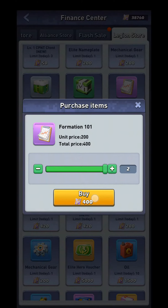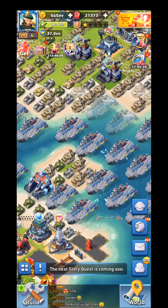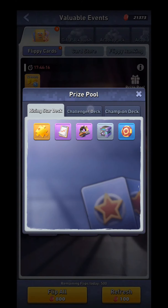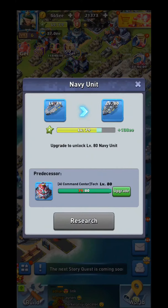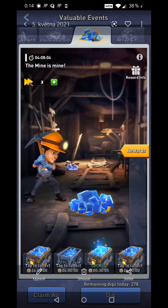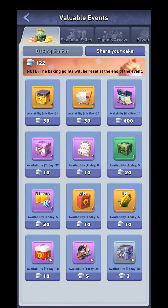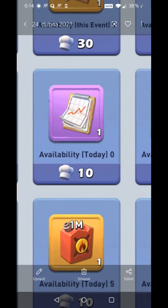Basically, you can buy two Formation 101s every day here, which are essentially free. Then you have them in many different events — for instance right now in the Flippy Cards event which is ending, they are in the first deck. They were also in the Blessing Clover event that ended a few days ago, where you could get ten of them. They were also in the Vayne Miner. The main source was actually the Baking Mastery, where you could get ten a day for pretty cheap — maybe even thirty.